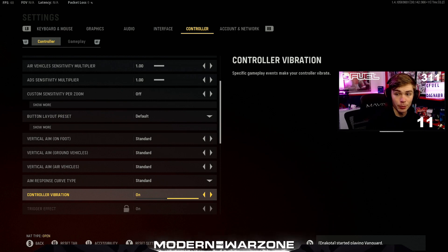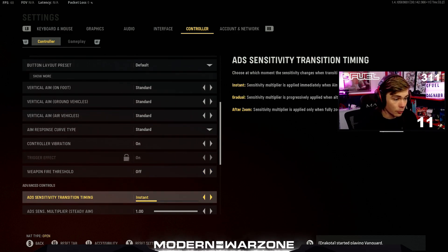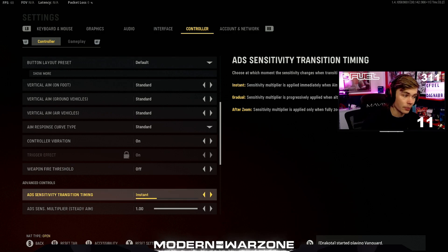A ton of people play with vibration off — when I play Warzone I play with it off — so this is purely up to you. Most of the big changes will be in gameplay. I do turn weapon fire threshold off, and what that does is it affects the way the firing button reacts based on which weapon you're using — semi-auto, burst, or full-auto. I like all my guns to feel the same on my controller.